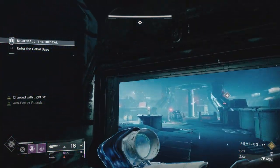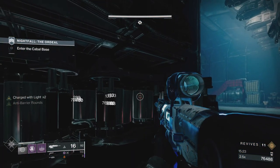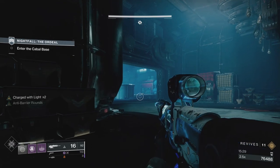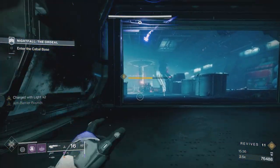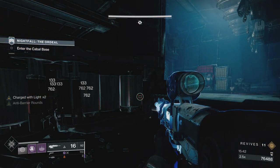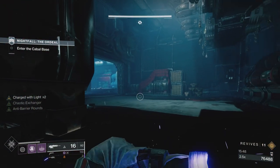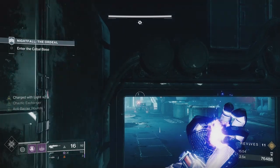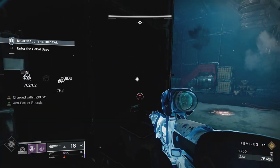I don't have any additional blast radius perks like cluster bombs - I think impact casing just gives you another bit of damage. Because I changed plans and was going to run Xenophage, I put High Energy Fire on. I've got the seasonal elemental Charged with Light mod, so I get fonts of elemental light off grenade kills, which is good because I'm going to be using a lot of grenades. I think I get it off supers as well, and the Charged with Light elemental gives me two charges when I pick up one of those fonts.